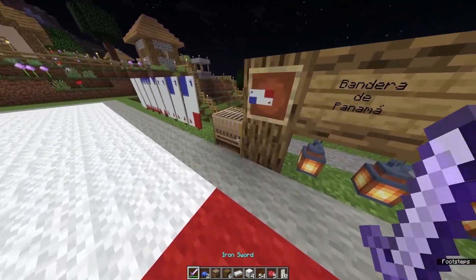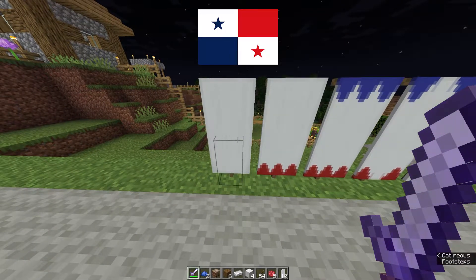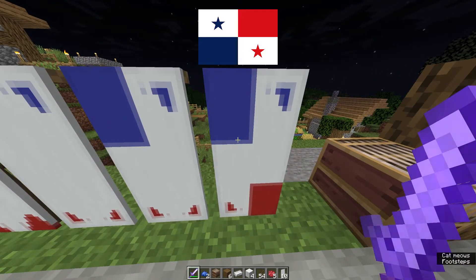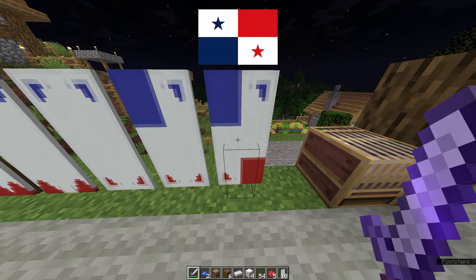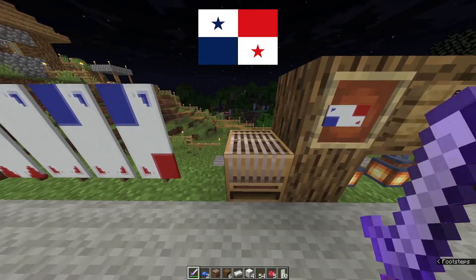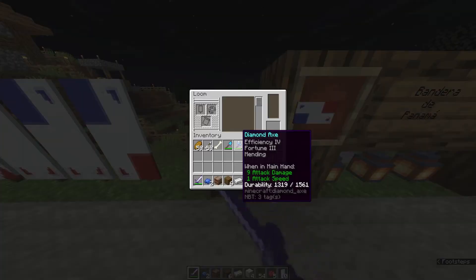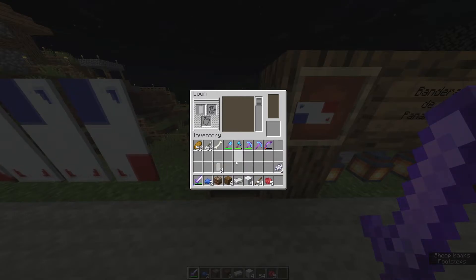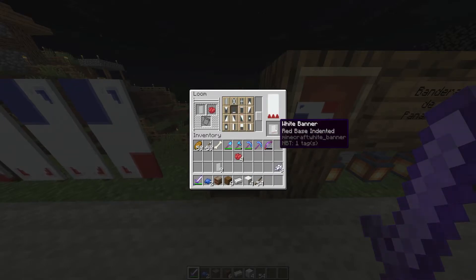Now let's go over to the loom and check out what we are going to make here. Starting off with a white banner we are going to end up like this, and as we can see we are unable to connect the blue and red. Unfortunately you can make an overlap with the blue and red but then you are unable to get the stars in. So that's a choice you can make, but we are going to make this one so we at least get something that resembles the stars somewhat. We start off with a white banner in the loom and bring in the red dye and find the base indentation.